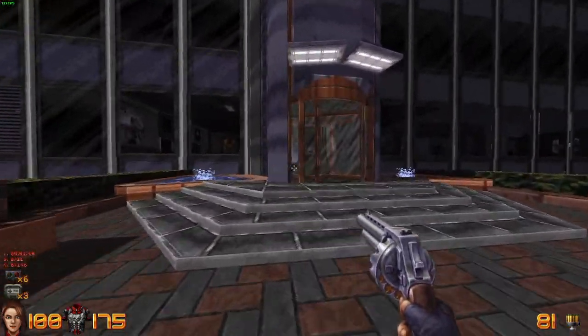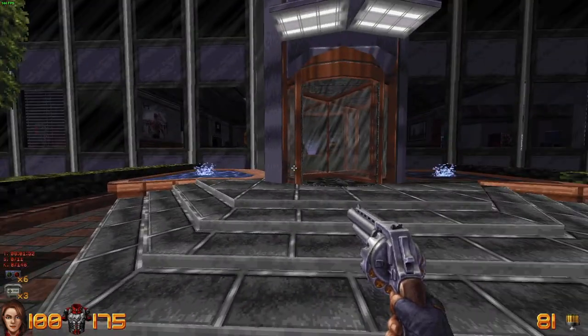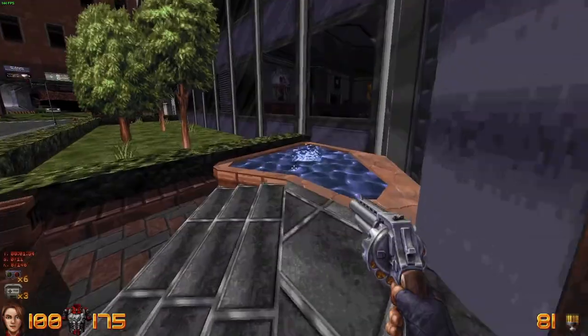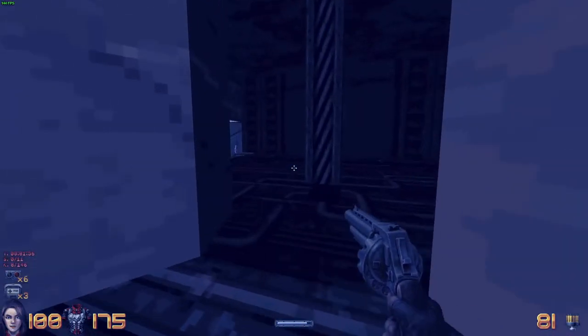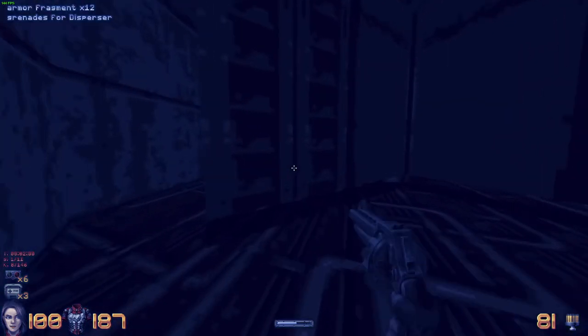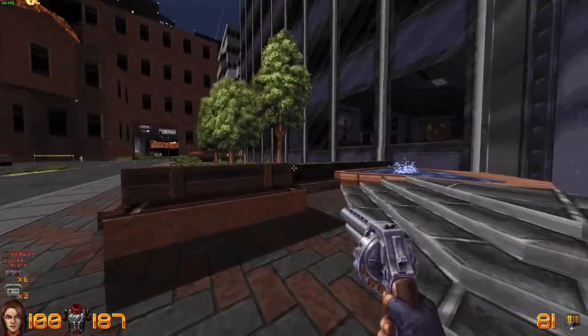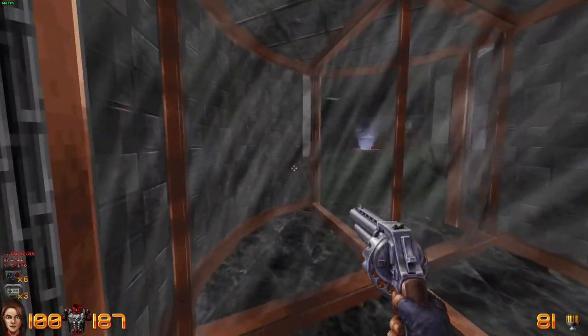This I can only assume is the Washington Institute, the titular building for this level. But before we step inside, let's take a little dip. For Secret Number 1: Armor and Dispersor Grenades. Alright, now let's go inside, shall we?